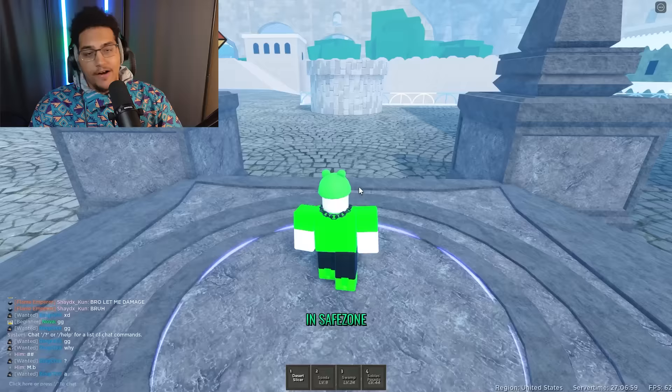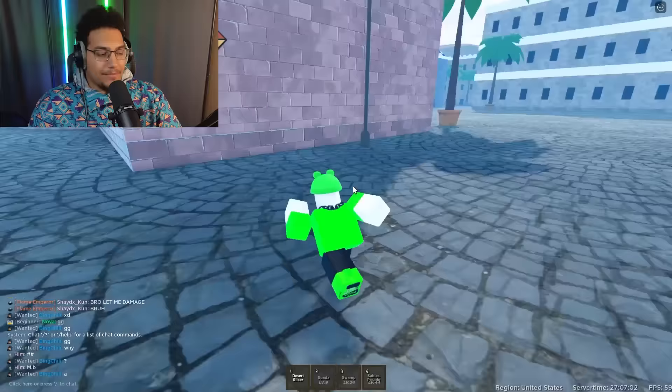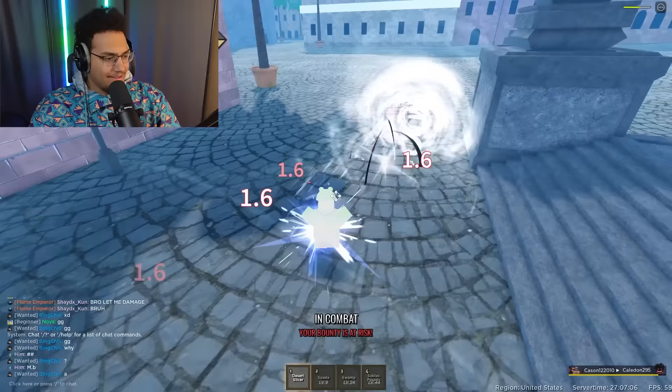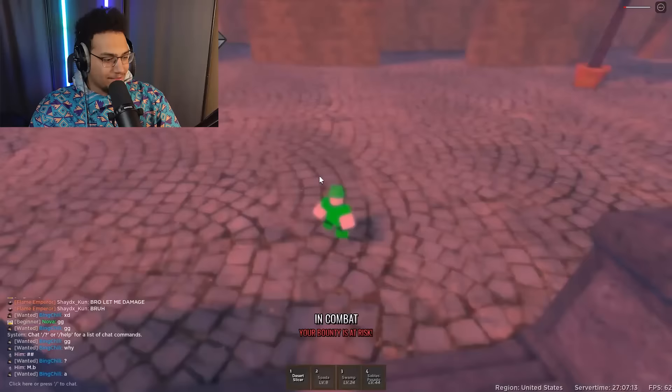First spin — imagine we get it first try. We got sand. I've never actually played this game so maybe sand is decent. Let me check it out — Desert Slicer. Wait, there's already someone here. Is that Gear 2? I'm getting clapped up with 12 health. Oh my god, this fruit is not it. I lost 100 bounty — I didn't even know I had bounty.